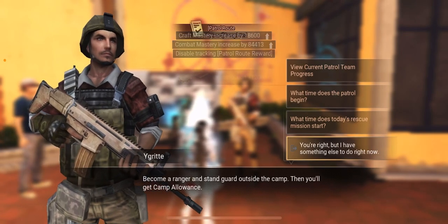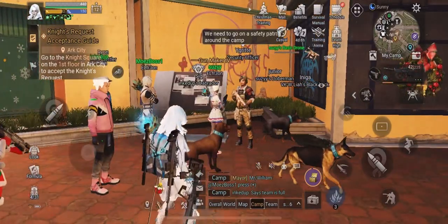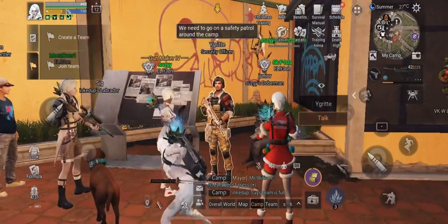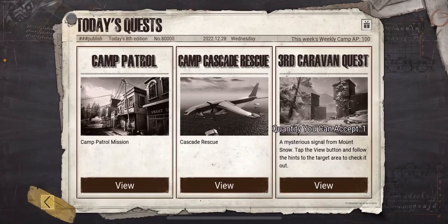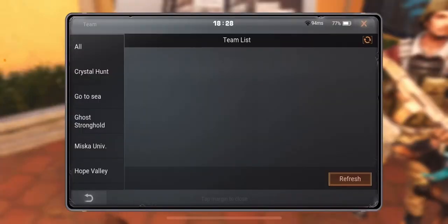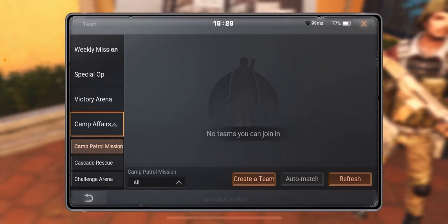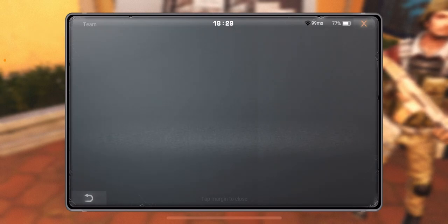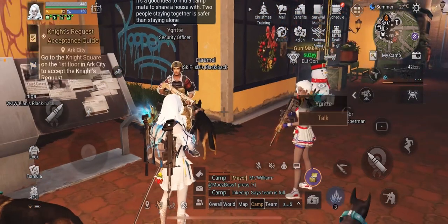Since I already did this, I'm just gonna show you how to get into it. We're gonna leave the team — you come over here and you can talk to this guy, hit 'view current patrol.' Mine doesn't show it right now, but you can hit 'join team.'